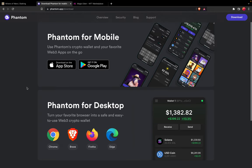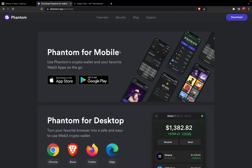I'm using a Brave browser, but if you are using Chrome, Firefox, or Edge you can still use it. They also now have Phantom for mobile, so you can download it from the App Store or Google Play.